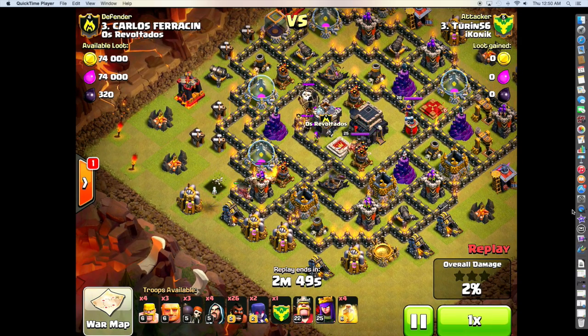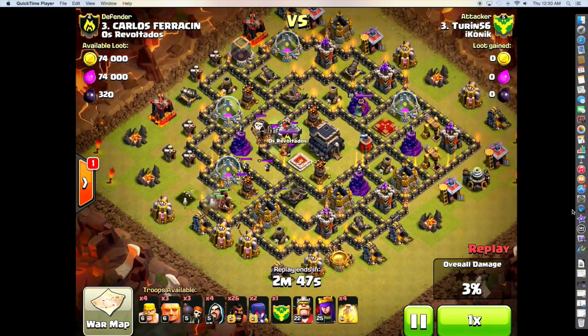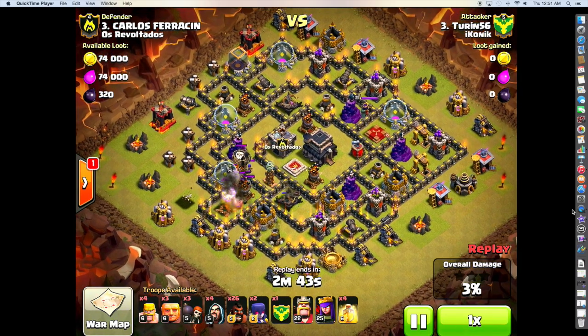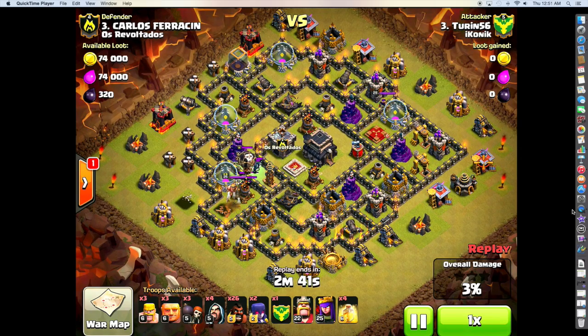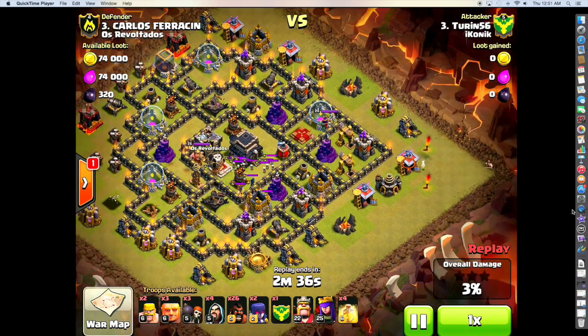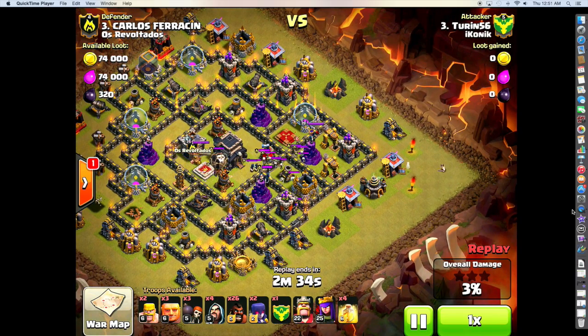I picked this side to do the lure on because I knew I would be able to get the two point defenses, versus the northwest side where I knew I'd still get two defenses with the same technique, but only one of them would be point defense. And here comes the very, very slow Clan Castle kill.